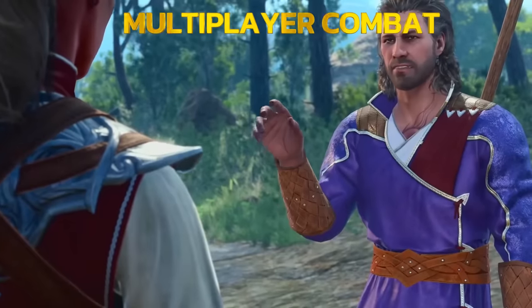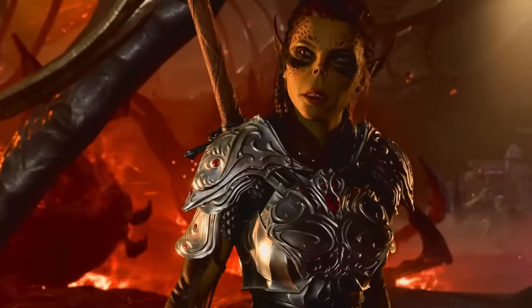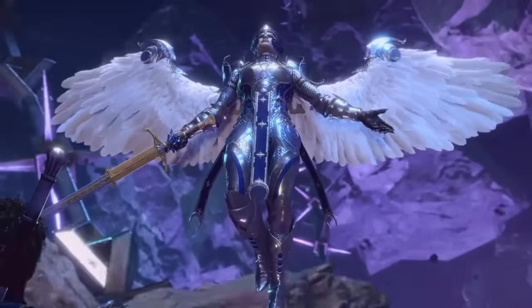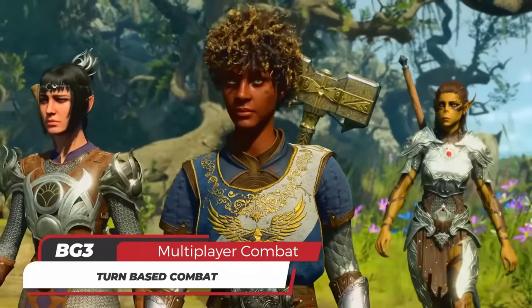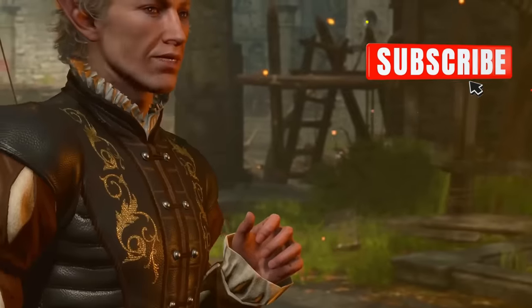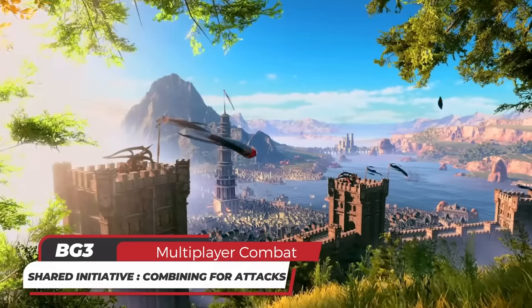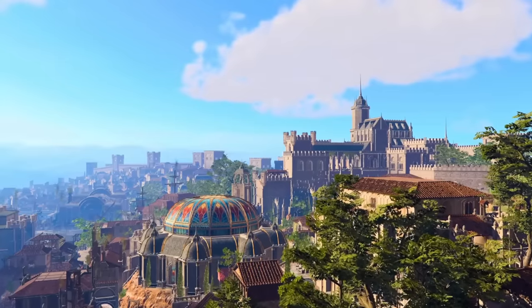Now let's talk about multiplayer combat. Since Baldur's Gate 3 is based on Dungeons and Dragons 5th edition, the combat works much as you'd expect with a little twist. At the beginning of battle, players and enemies all roll for initiative, just like in D&D 5e. The highest initiative roll goes first and works its way down through the turn order in a turn-based fashion. You'll see others taking their actions on screen and can see the turn order at the top to plan your move. When it's your turn, you decide where your character moves, what actions and bonus actions to take, and then end your turn. The twist is that when players are next to each other in the turn order, they can simultaneously control characters and combine spells and abilities, reducing waiting time and making combat more fluid and fast.